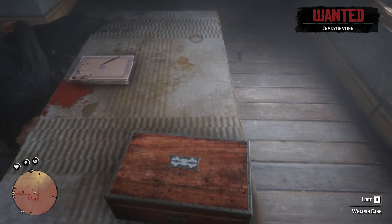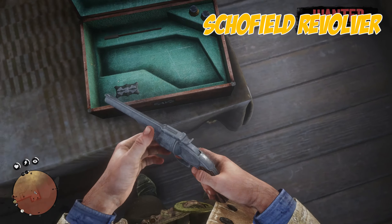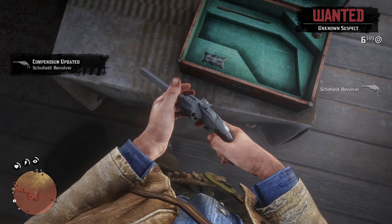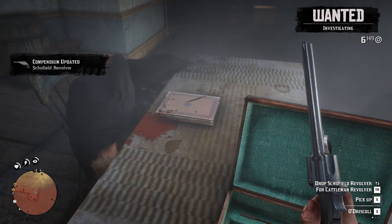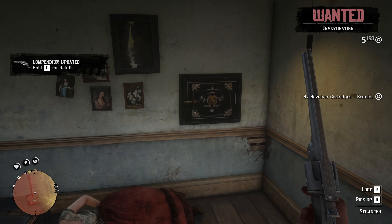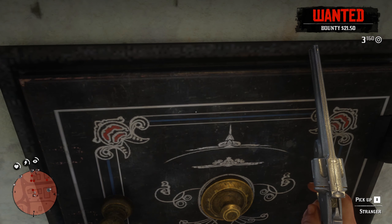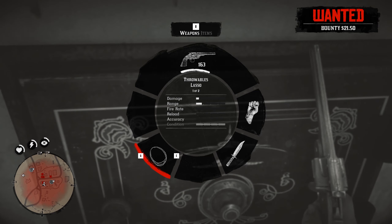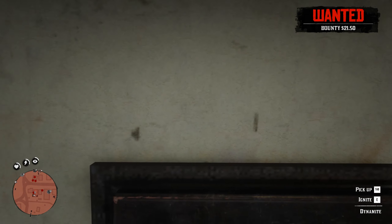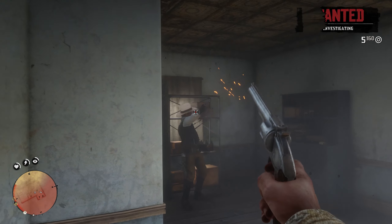And here is the gun. Then you have a safe here. I think you should have one dynamite when you start the game, and if you place that on the safe and ignite it there will be some cash inside. But watch out for those sheriffs.